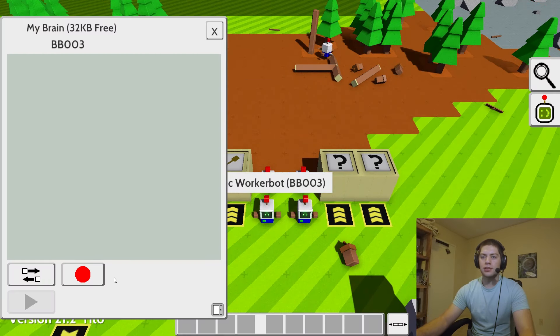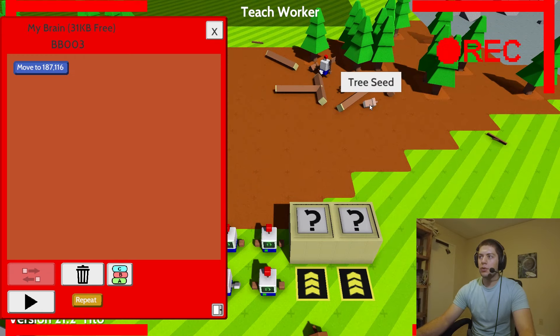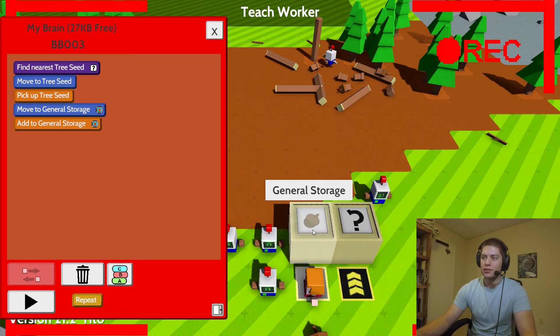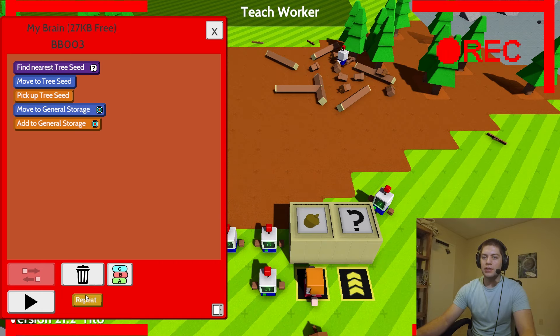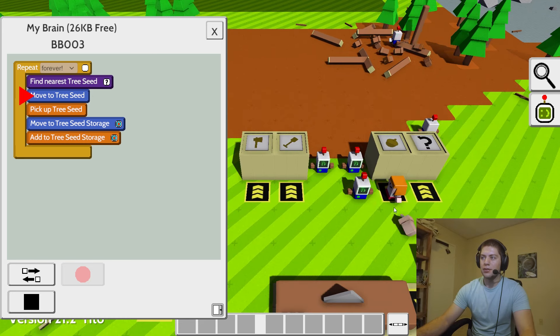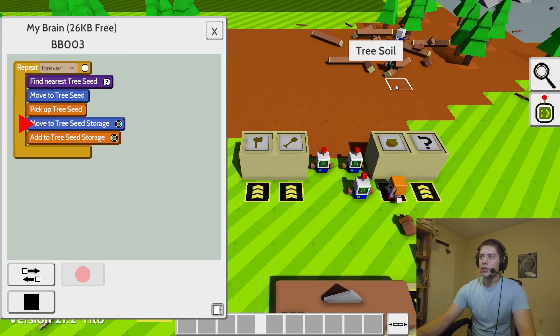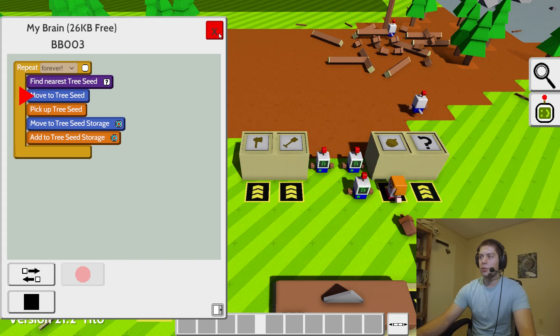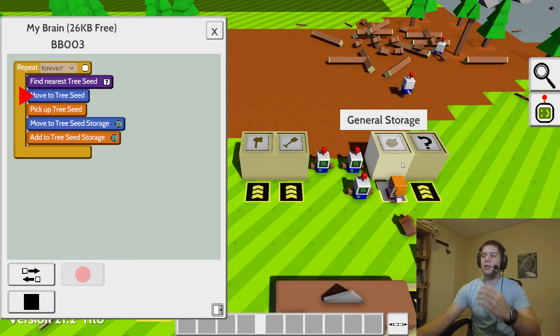Next up on the list of things to do is to record a new task. We want to make sure that we have all these tree seeds captured because they go away over time. That's all we need to do — now we hit repeat and then go. Now he's going to always, always collect up the tree seeds, which is exactly what we want, because we want to make sure he is fully ready to replant the seeds once we get the opportunity to do so.